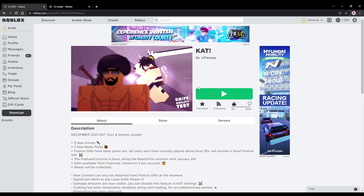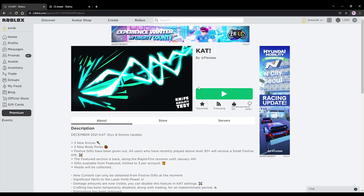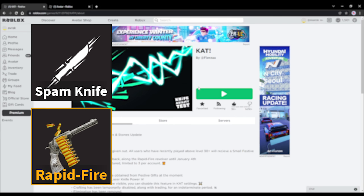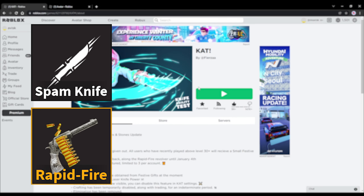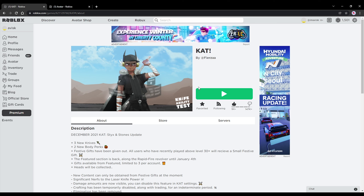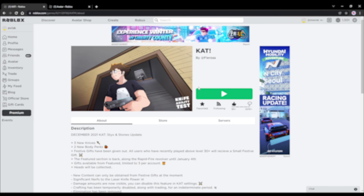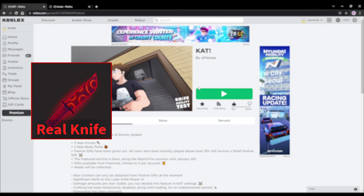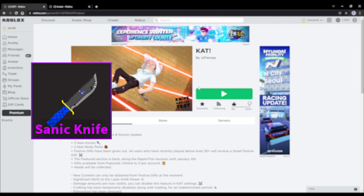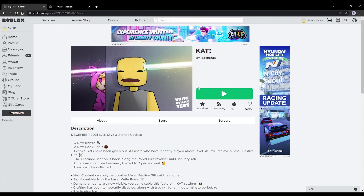Alright boys and girls, so today we're finally back with another knife ability test video. In today's episode we're going to be using probably one of the most annoying setups in the entire game — Spam Knife in combination with the Rapid Fire Revolver and some very awesome knives with some very pleasant sound to the human ear. We're going to be using the Real Knife, then the Crescendo, and then the Sanic Knife, which some people consider one of the most annoying knives. Let's start today's episode.